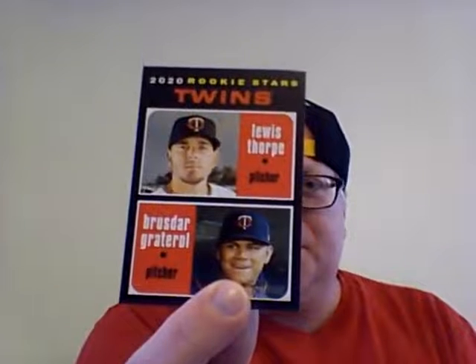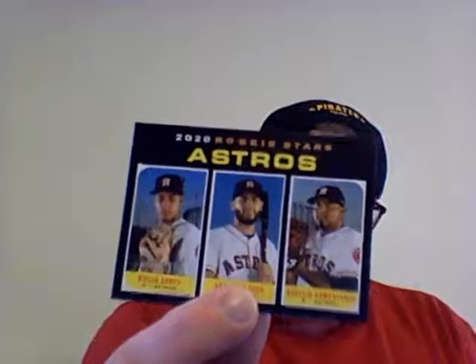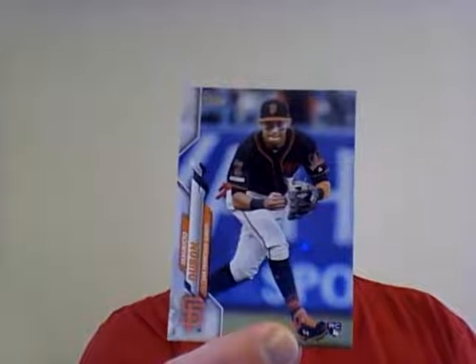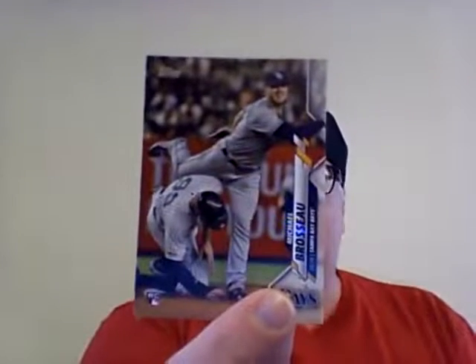Now we're back to 2020 - oh wow, that guy's name: Bruce Dahr, Gretol - there's a name for ya. And then we have Abraham Toro - I don't know if he's the only guy on the Astros, but that's another rookie card. And then we have Dubon, McChirio. We all know who those guys are: Dustin May rookie card, Michael Brousseau, and then we have an Austin Nola.